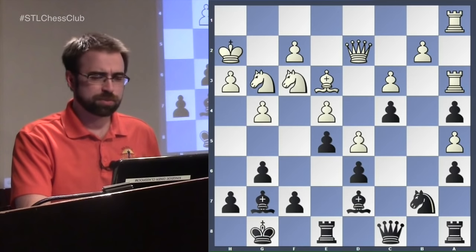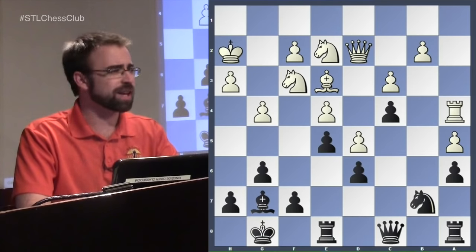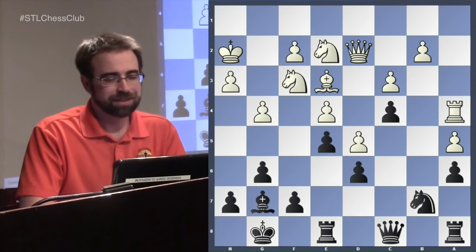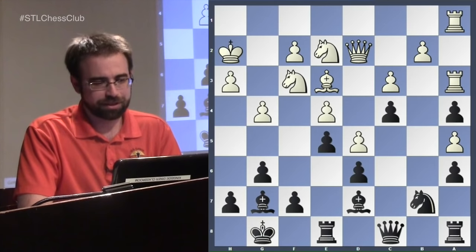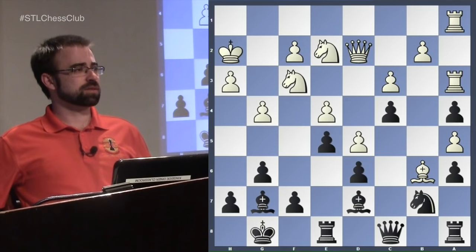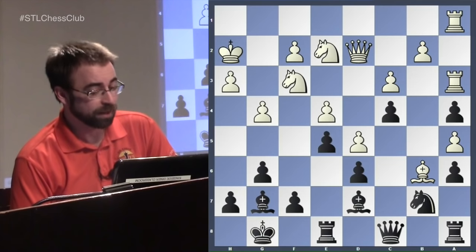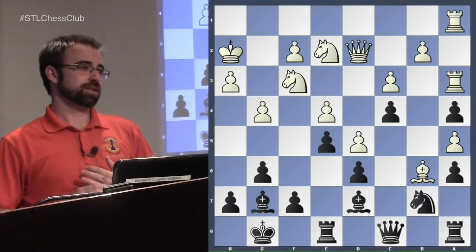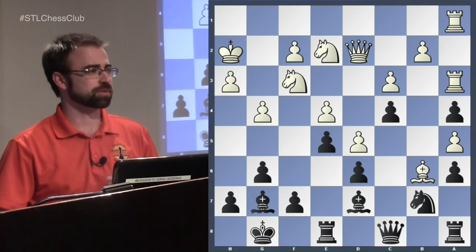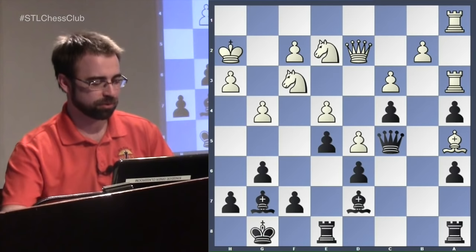In the game Ng3 was played. Briefly, the computer also wanted to just sacrifice the exchange, but I hate being an exchange down against Giri. The most interesting is what happens on Bb6 — protecting the pawn. There's actually a tactical possibility that might work out for white in the end, a little counter-tactic. What is the tactical move here? Yes, you can take the pawn. Queen c5 — a double attack.